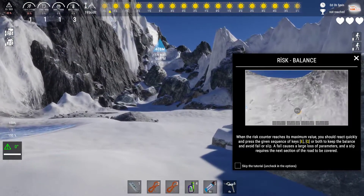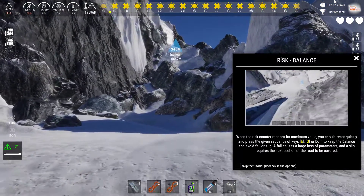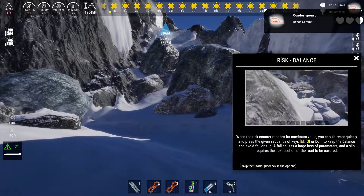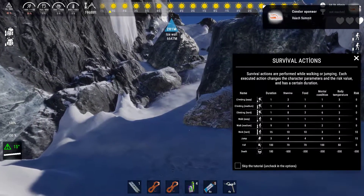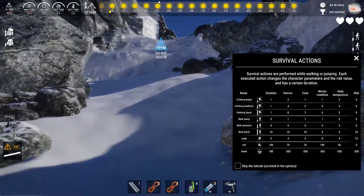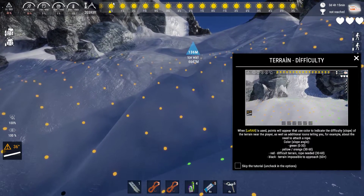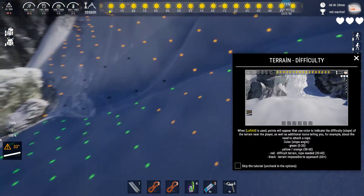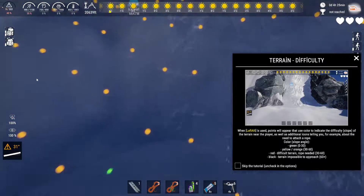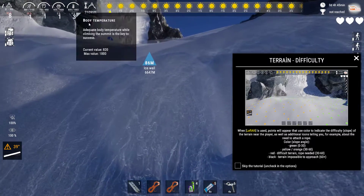When the risk counter reaches its maximum value, you should react quickly and press the given sequence of keys Q and E, or both, to keep the balance and avoid a fall or slip. Survival actions: walking, climbing, jumping, falling. I can see which one is safe - it's about terrain. Green one is safe and orange one is risky maybe. That's an ice wall.